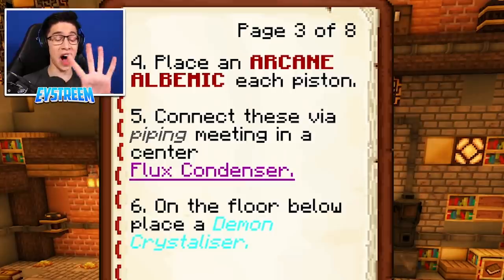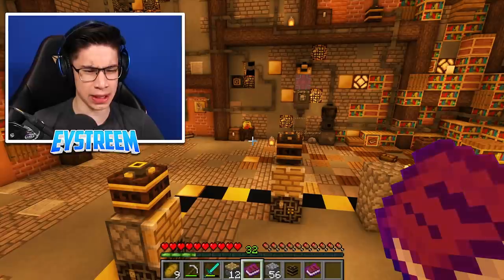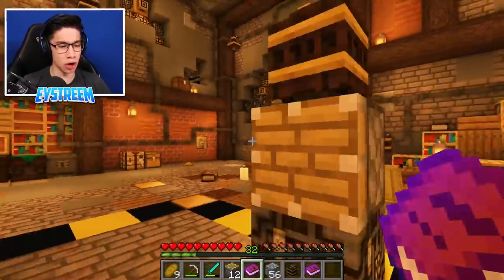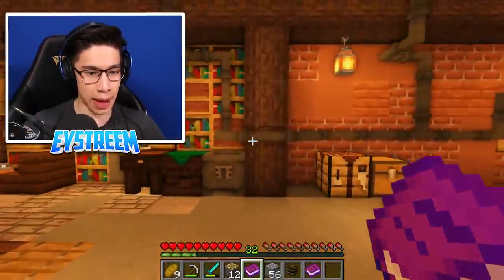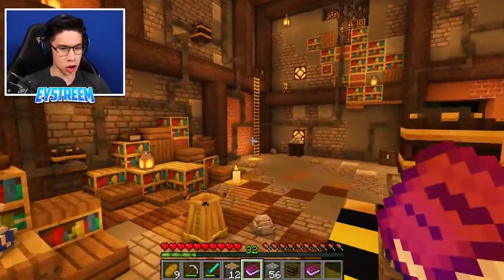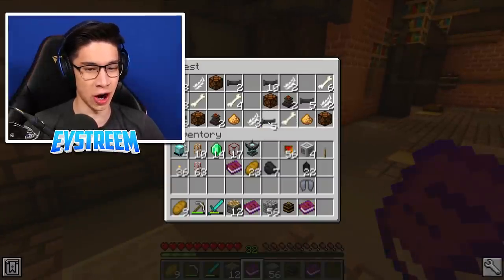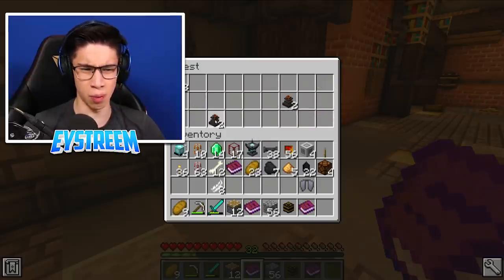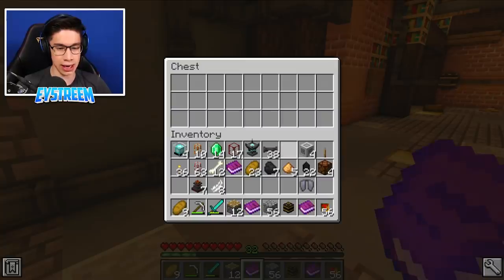What comes next here, guys? Step 5: Connect these via piping meeting in a center flux condenser. So we need piping. I know that we picked up this piping here, but from memory, guys, the arcane alembics do not connect using this type of piping. They use like this kind of piping here - the essentia tubes. Maybe they were in one of these chests over here. There we go. I definitely thought I saw them in here. We'll also grab the rest of the stuff. Feathers. Bones.